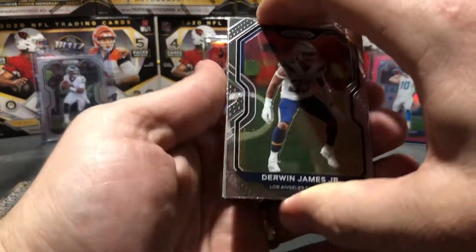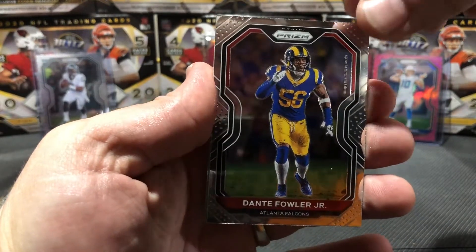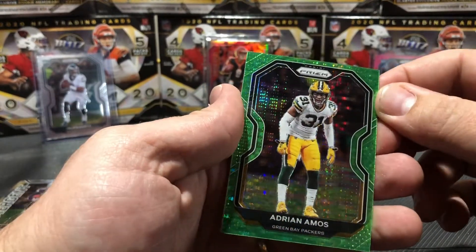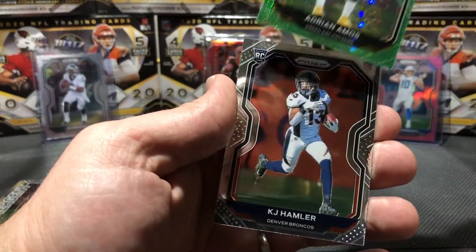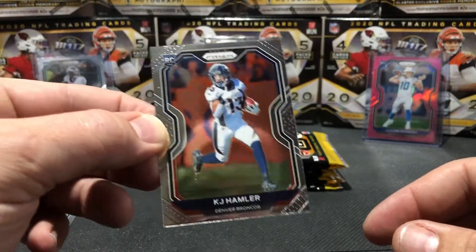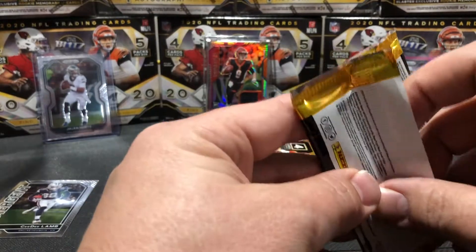Looks like we got a green in this pack, hopefully it's something juicy. Derwin James Jr., Dante Fowler Jr., Adrian Amos, and the green pulsar - I like these green pulsars a lot, real nice cards. And a KJ Hamler rookie card, that is nice. These look like they have pretty decent centering - a little off top to bottom but left to right looks pretty good. So we got one of our green pulsars out of the way, we'll have one more left.